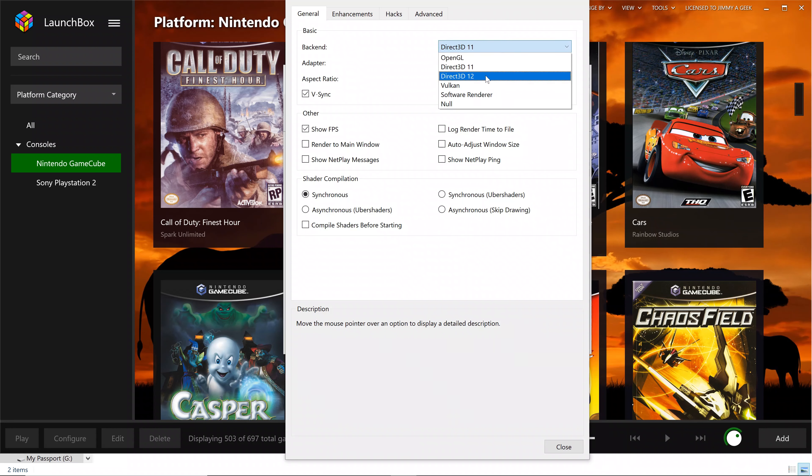Let me show you my Dolphin gameplay settings for running the games in 4K. Let me go to the General tab first. I'm using DirectX 11. You can easily use DirectX 12, but the downside is that when using DirectX 12 you cannot run the benchmarking tool. That's why I'm using DirectX 11.